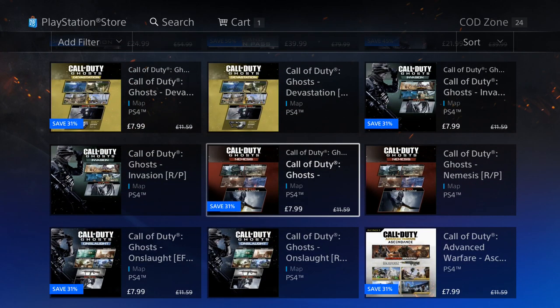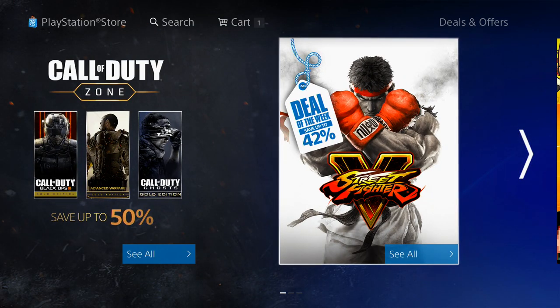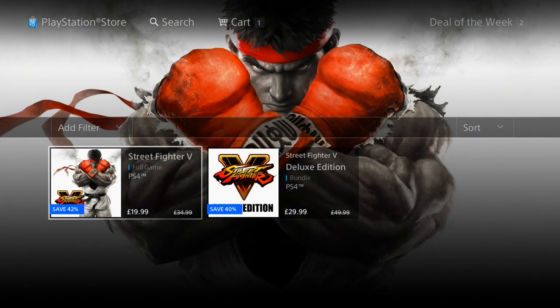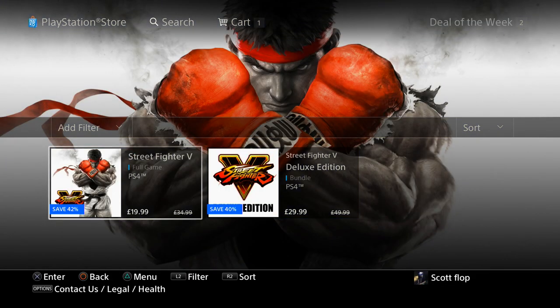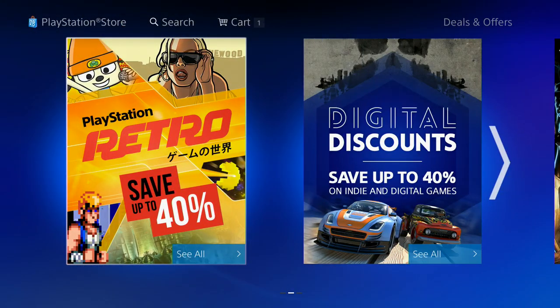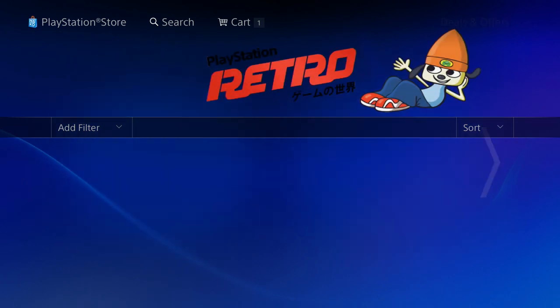I kind of don't recommend DLC anymore — not too many people are playing it, unless you're into Call of Duty Ghosts extinction mode. We also have Street Fighter 5 — fan-freaking-tastic — at 42% off. And then we get the Retro Sale, which is awesome: save up to 40% off. Let's see what that gets us.